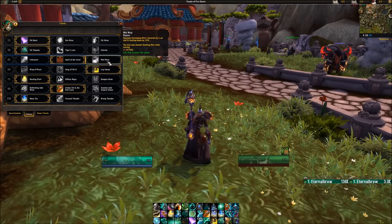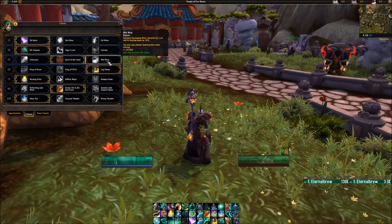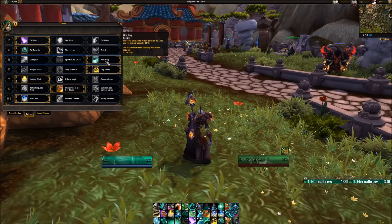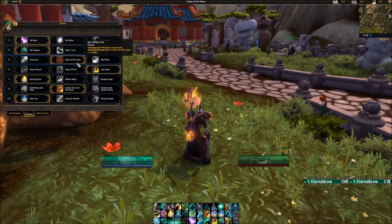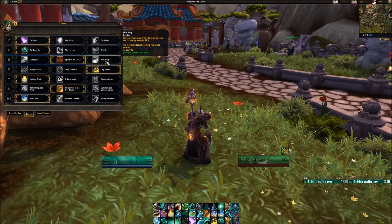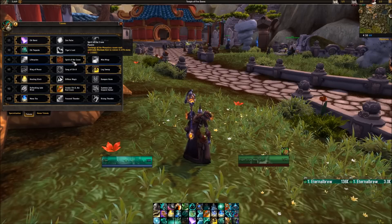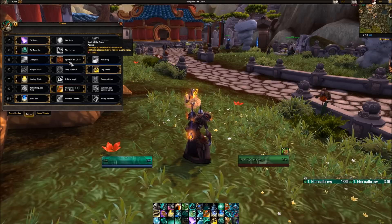Mist Wrap increases Enveloping Mist duration by one second, its healing bonus by 10%, and you can now channel Soothing Mist while moving. I like using this talent, but for a very long boss fight where I'm doing a lot of healing, Spirit of the Crane is going to be better — while Mist Wrap increases Enveloping Mist healing and lets me Soothing Mist while moving, Spirit of the Crane helps me get those big heals out toward the end of a fight when I'd otherwise be out of mana.